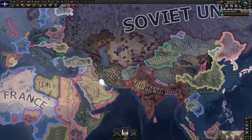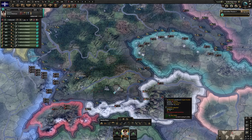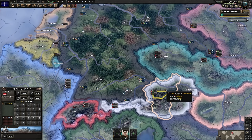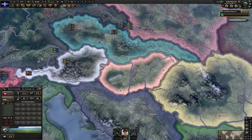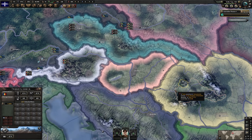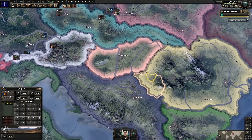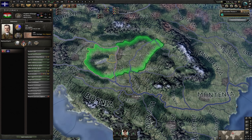Now for the next phase of the plan. Let's have a chat with Germany, see if they'll take us on — excellent, they're willing to be friends. Now let's send our boys to Europe. We need Germany to gobble up Austria first, but when they do, we'll be ready to take Hungary by storm. Speaking of Hungary, let's see how many cores they've managed to fabricate. They have a claim on southern Slovakia — that's not a problem. No cores on Transylvania, no cores on Crisana or Banat, and no cores on Yugoslav territory either. That's very good.